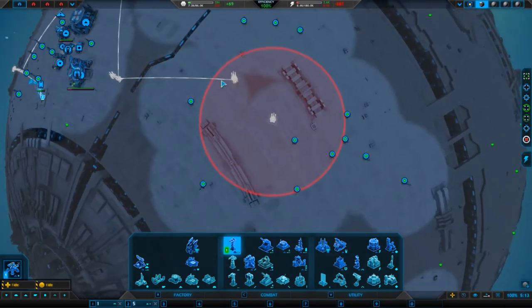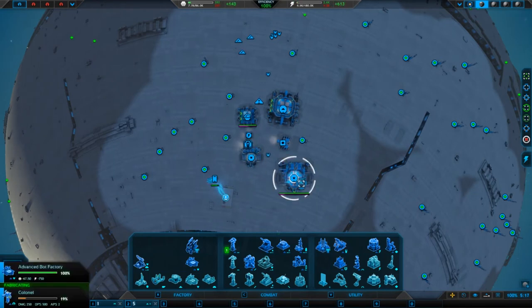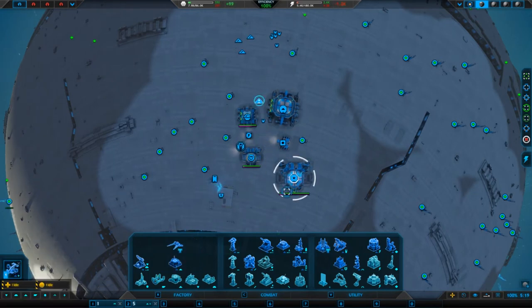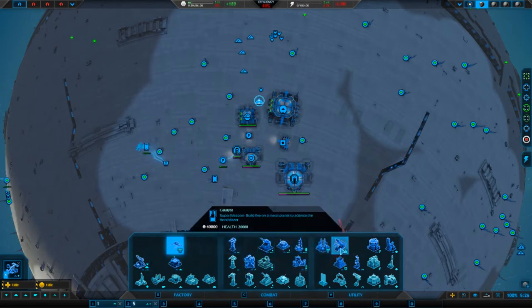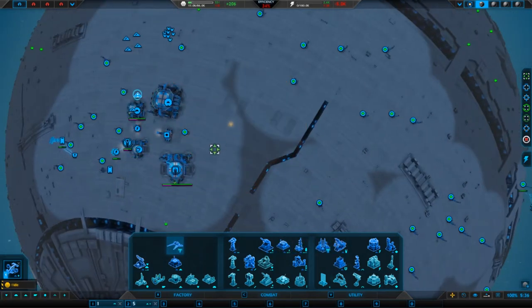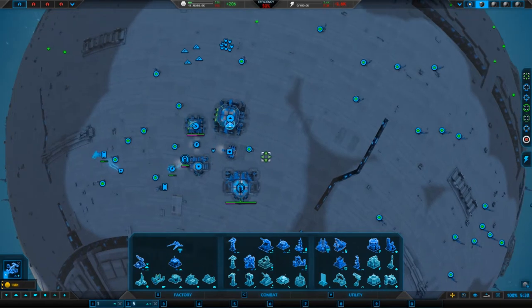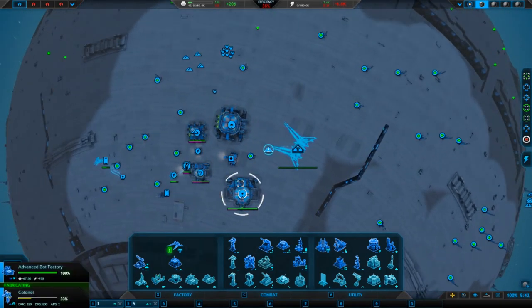This guy up here — I want you to build an advanced air factory unit cannon. All we're going to do is get the Titans out. What's this? Catalyst super weapon — build five on a metal planet to achieve the Annihilizer. Oh man, maybe. I mean, the Ragnarok was what we used last time, but I'm going to use this. Let's pop that down and try and get some things working on it.